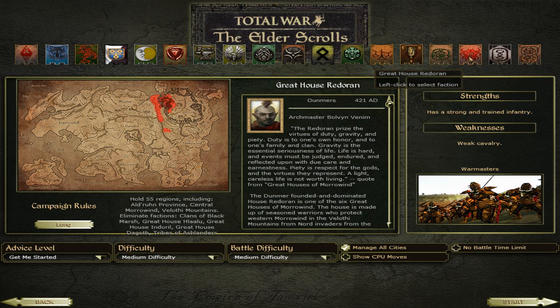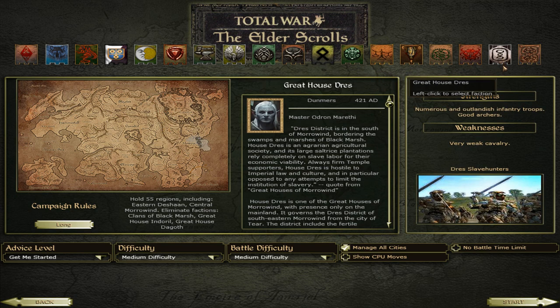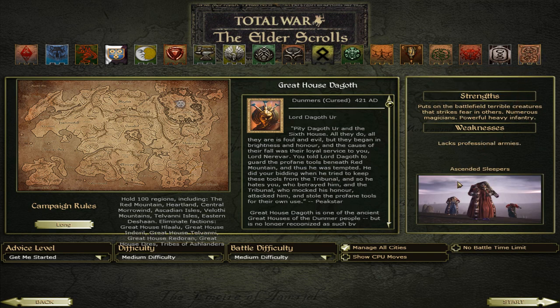We have House Dres — just infantry with weak cavalry. Then Redoran: strong and trained infantry, similar to House Dres but with some differences. Great House Dres is the weakest faction — outlandish infantry troops, good archers, very weak cavalry, fewer areas. And then Great House Dagoth is very different — they have a lot of corrupted dark elf units, demonic units and such, putting terrible creatures on the battlefield that strike fear. Numerous magicians, powerful heavy infantry. Sended Sleepers are their best units — it's like a monster faction. So they have a bunch of factions we can check out.